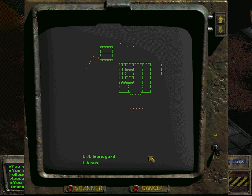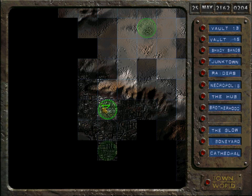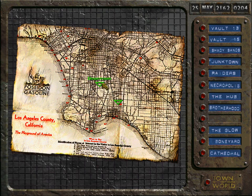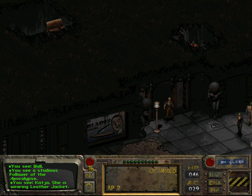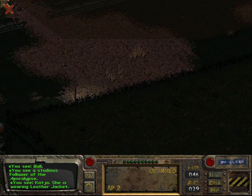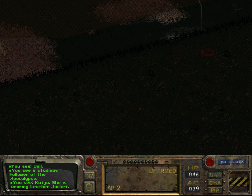I've actually completely forgotten which way leads to where. This leads outside. So I think we've determined this — this is the area of the blades. So we got to the library, I think, by going up.